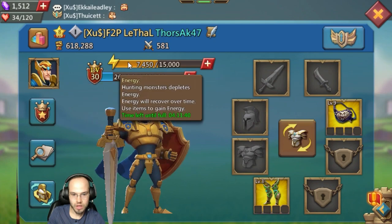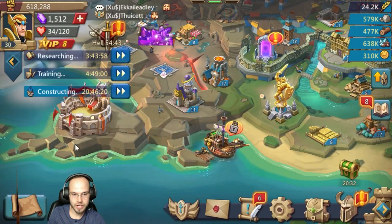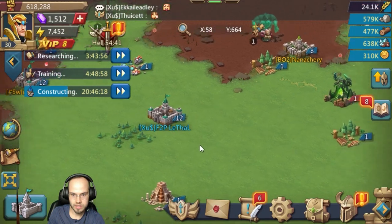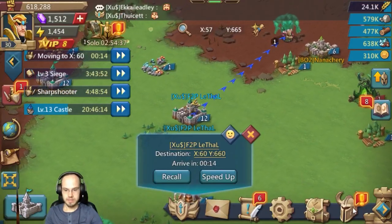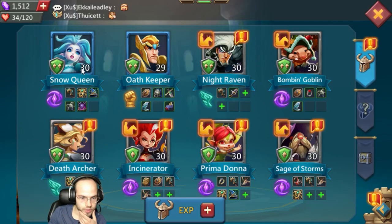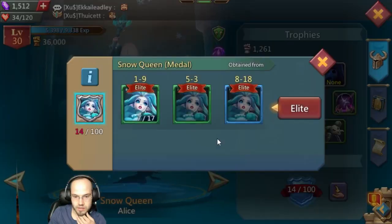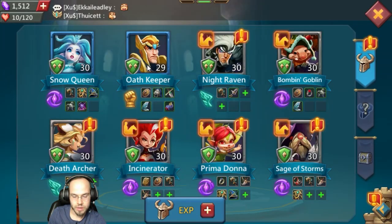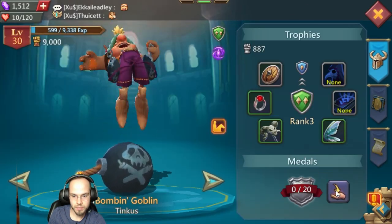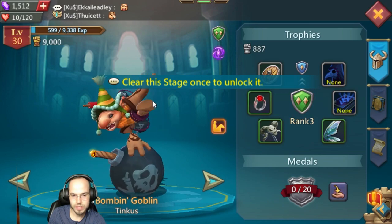Check out the level — we're level 30 now, we have 7,400 energy. Let me quickly use it — boom boom boom, hit that voodoo shower. Quick look at our heroes: we got blue Ice Queen, blue Oath Keeper. We're gonna start going on Bombing Goblin once we unlock it.